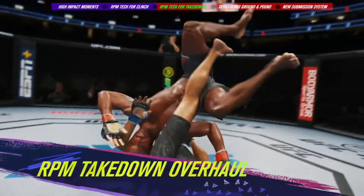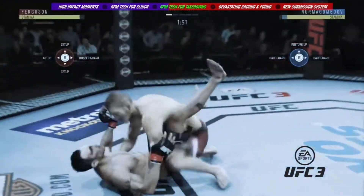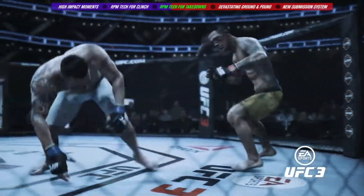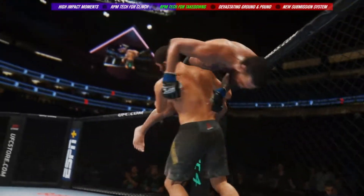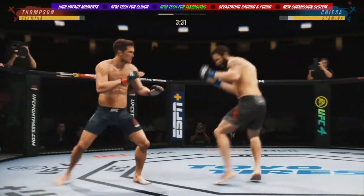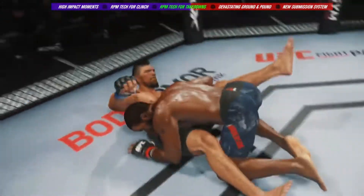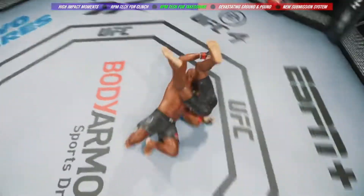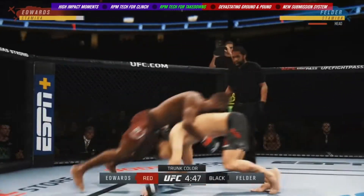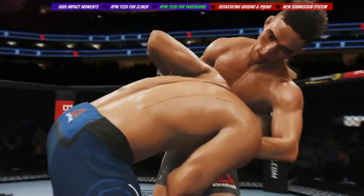Further leveraging the power of RPM tech, we've added more variety, fluidity, and impact to our takedown mechanics. Unlike UFC 3, where the result of a takedown attempt was decided in an instant, we've integrated locomotion into takedown offense and defense, allowing you to drive your opponent towards the cage for the finish, or use footwork to deny their takedown attempts. With these advances, in addition to a multitude of new takedown animations, players will see a greater variety of outcomes driven by both fighter attributes and player skill — from power carries, to clean sprawls, to all-new driving takedowns where players actively push or defend through the attempt. Fights can be won or lost in these impactful wrestling moments.